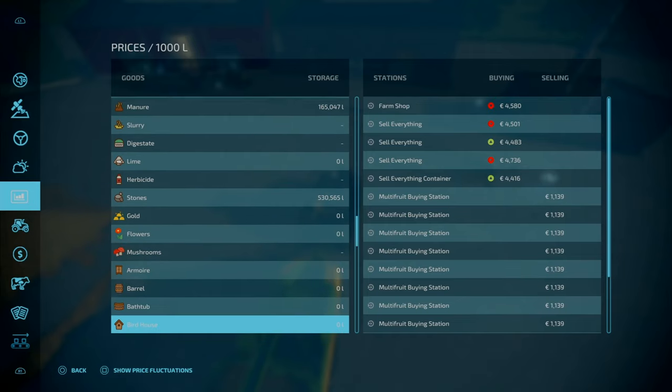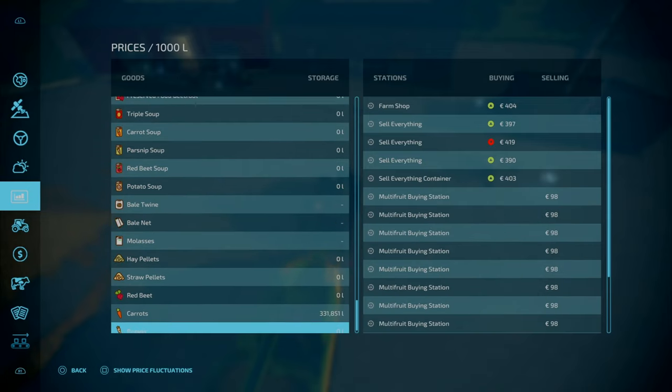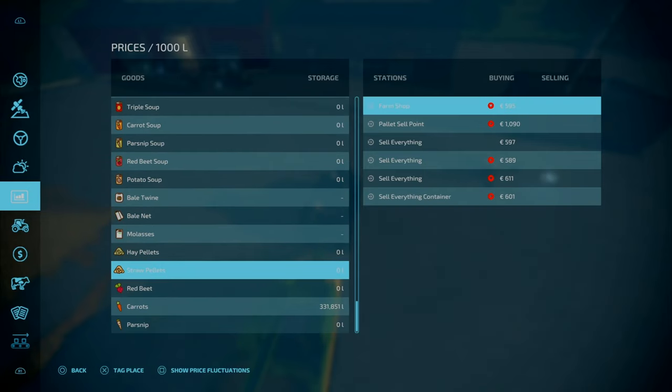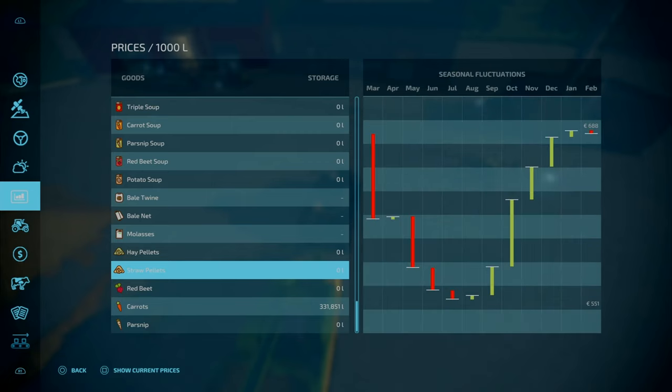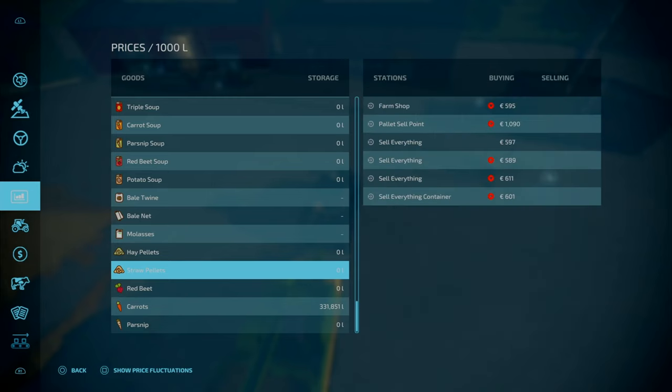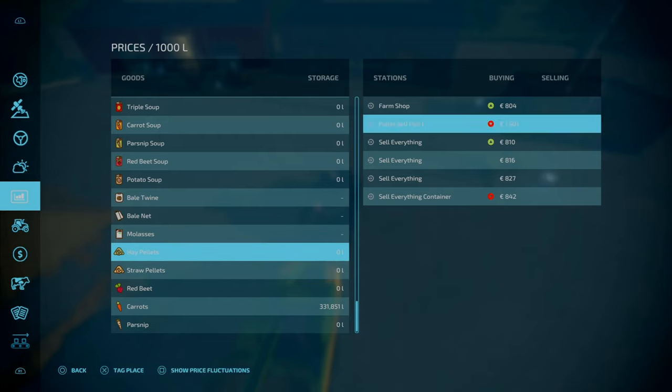Pellets should be somewhere near the bottom here — straw pellets. Wow, pretty much almost double the price, not exactly, but yeah, close enough when compared to everything else. And hay pellets — that is the same as well.